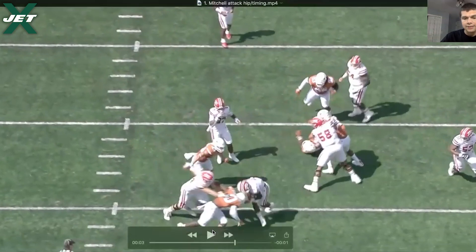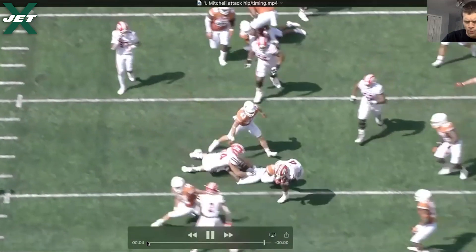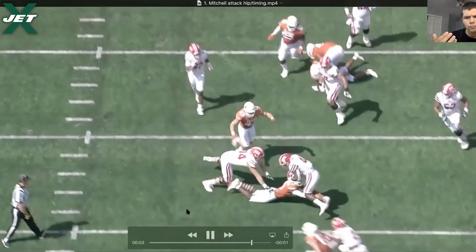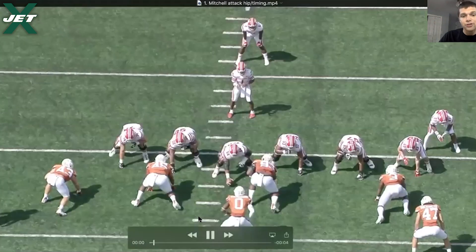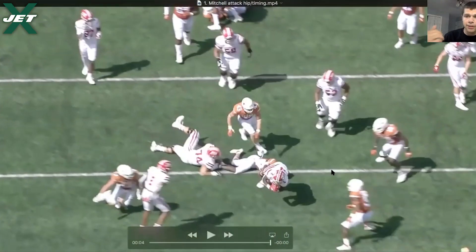The linebacker is able to scrape over the top and make the tackle, but in general it's a good block. There are times where with Mitchell I want to see him use his grip strength a little bit more and kind of run up that tree on guys — grab them by the chest plate, get those tight elbows, get that lift and drive them. There are some times where he's overextending and guys are able to shed him a little bit on the second level. But in general here, it's a really good block in terms of chasing that hip, attacking that hip, creating that displacement, and then moving to the second level with good timing. Good first play for Max Mitchell.